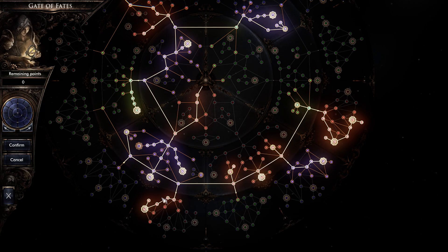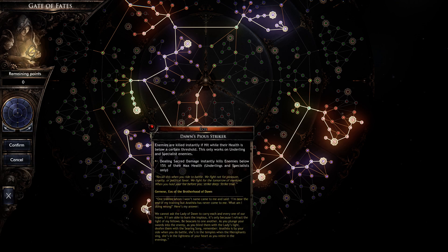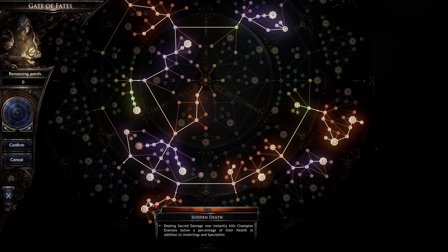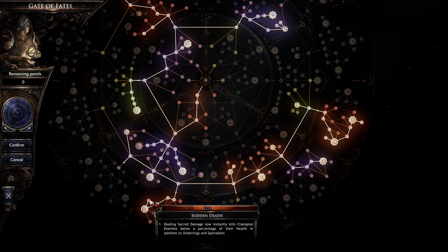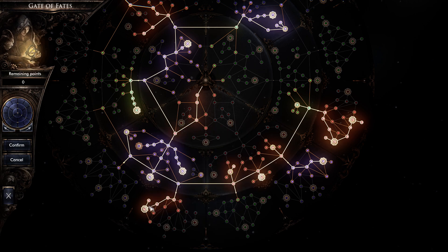This passive — when you start doing sacred damage and enemies get below 15% of their max health, they just instantly die. You have to take both of these: one handles the underlings and specialists, and this point here does the same thing to the champions. Really, really nice.